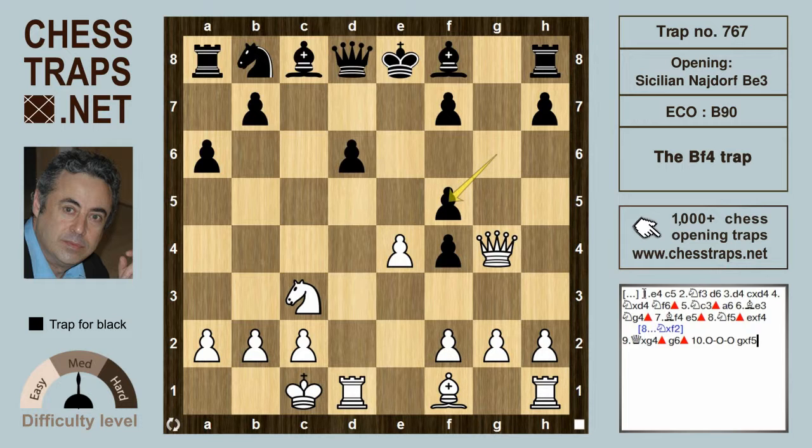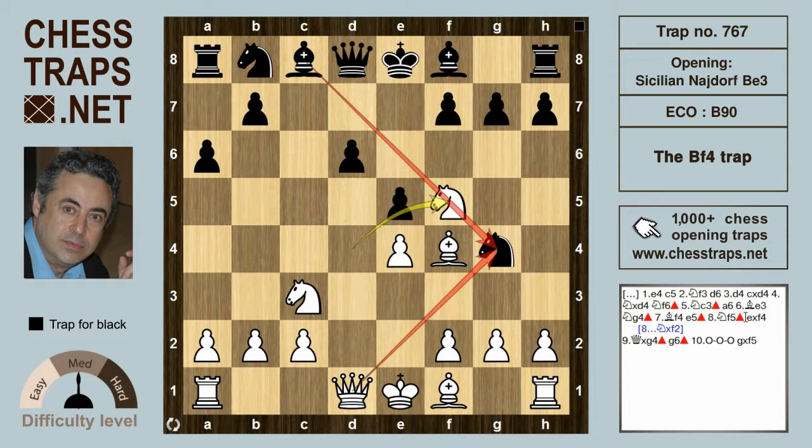After g takes f5, black is doing much better. After knight f5 by white, the Houdini chess engine suggests knight takes f2 — if the knight's going to get lost anyway, you might as well disrupt the king from castling. In both variations black is doing very well, although not quite winning, but with a very comfortable and healthy advantage.